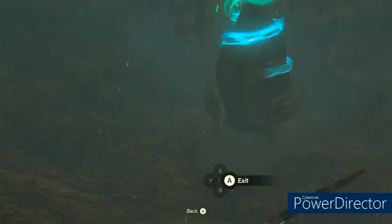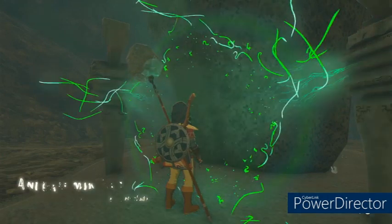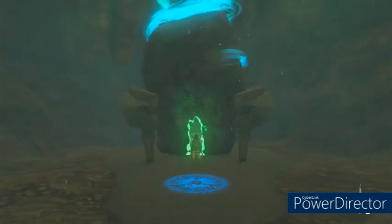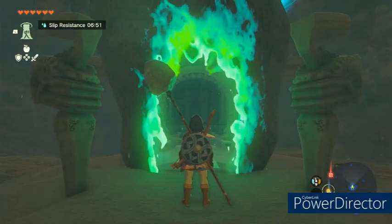Use Ascend to pop back up, and you'll be right there at the Anidamimic Shrine. This is in East Nekluta. Go ahead and enter the shrine.